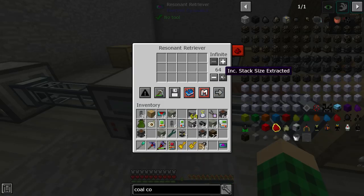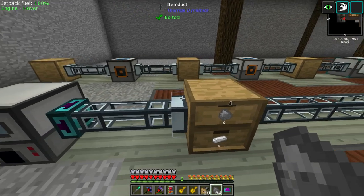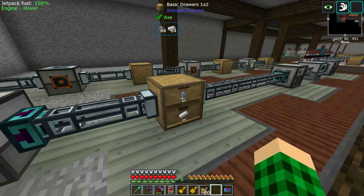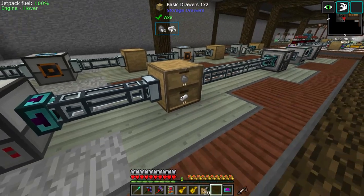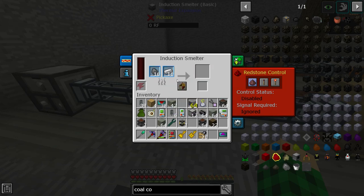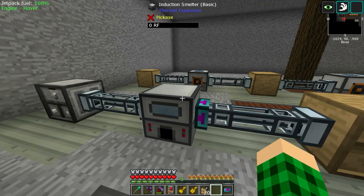It can be smart if you have inputs on different sides — for example a green one and a purple one — so you can separate them, but you cannot separate them on the same side. So if we have an input on the right and a servo, it would just extract two stacks of coal coke and eventually mess up. So if we do this and filter 64 and 64 — actually we just have to specify to keep 16 in the system. And then that should put in 16 coal coke and 16 iron at all times, which is really cool.